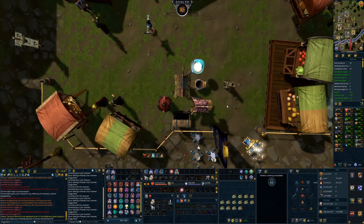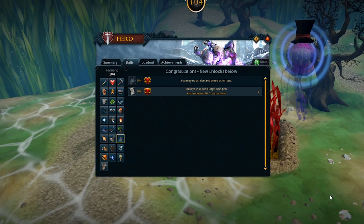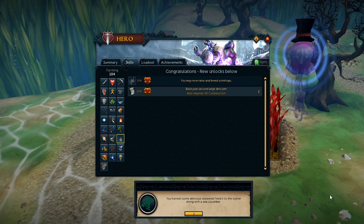85 mining. 85 firemaking. Just over at the oyster and there is 104 farming. We can now raise and breed semi-tops, and we can build a second large pen. I do need to go back there and sort that out.